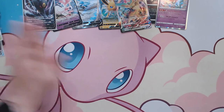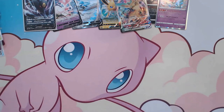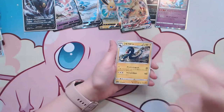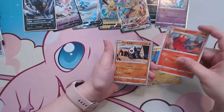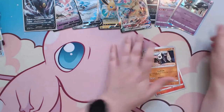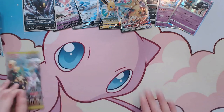We got two packs left — who knows what we will pull from these packs. It could be anything, it could be nothing. We got Electross, Elekid, Magcargo, Pangoro, and a Marshadow Holo Rare. I love that their holo rares have the shiny around it.